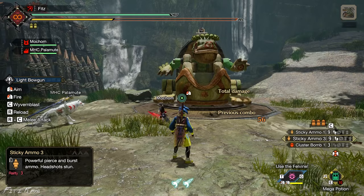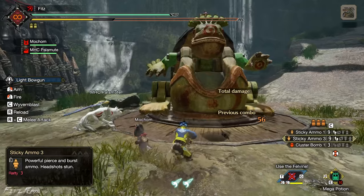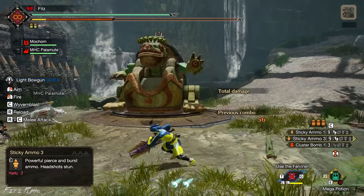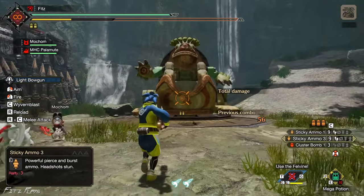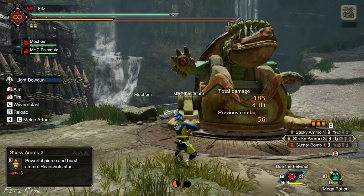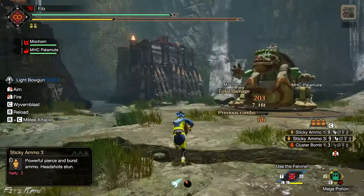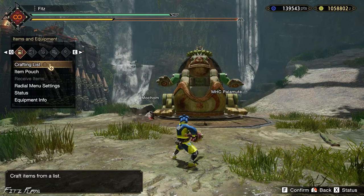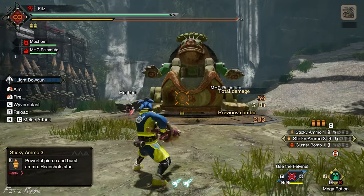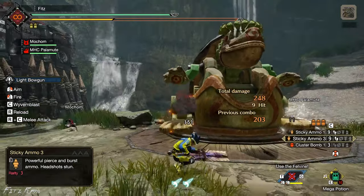With your weapon drawn, B is the same as Spacebar — it just rolls you. You probably won't use this because you already have Spacebar for the same thing. The Z key performs this special move — it will use two Wirebug gauges.